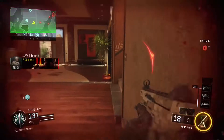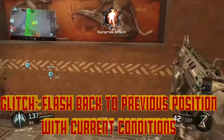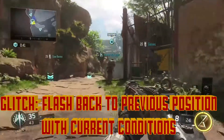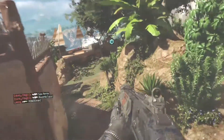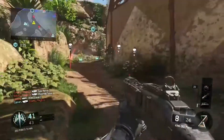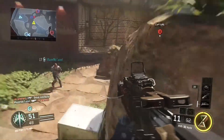Prophet's specialist ability is the Glitch, which happens to be one of my personal favorites out of all the specialist abilities in the game. Glitch allows you to flash back to a previous position while keeping the same conditions you currently had. What this means is your health and damage taken so far in your life will not change due to the fact that you've glitched backwards.